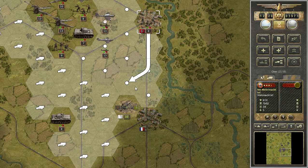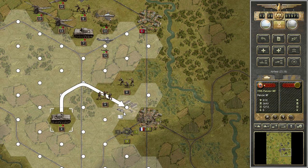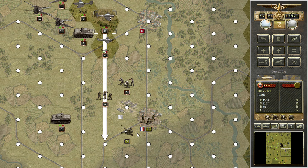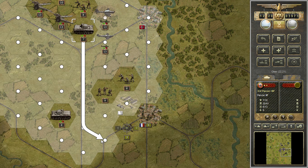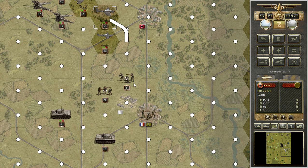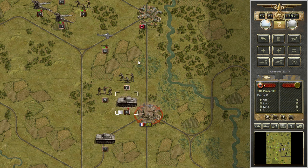Let's assault the anti-air gun here — we want the airfields. Can we capture the airfield this turn? Zero damage — right, capture the airfield.